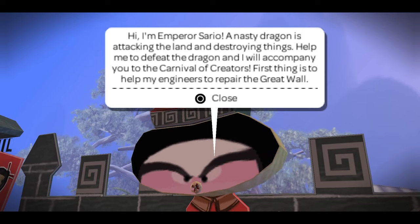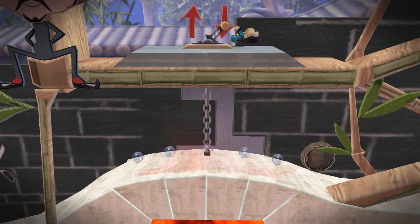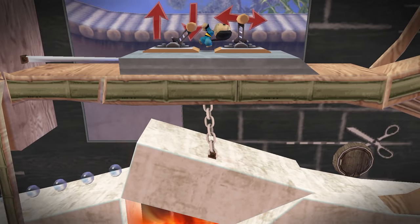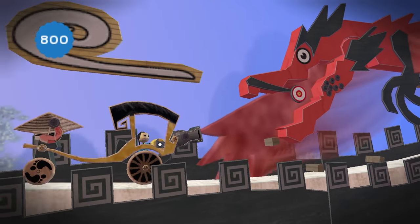Next up is the Orient. This is Emperor Sario. There's a nasty dragon on the loose so we're asked to deal with it, starting with repairs to the Great Wall - like, the Great Wall of China? I'm doing a pretty good job. Oh shoot, it's the dragon! Shoot the dragon - it literally has a target in her mouth.